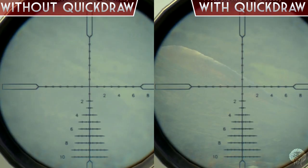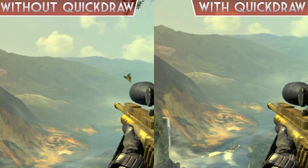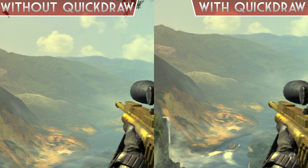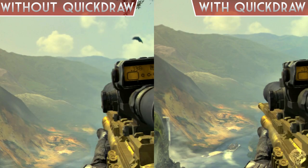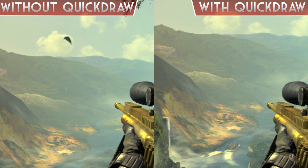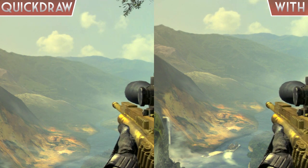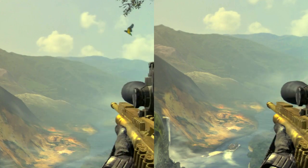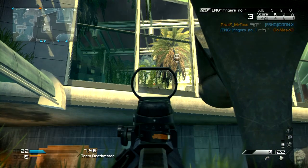Here we have the sniper rifles — the USR. You can barely tell any difference at all; they look pretty much identical. I tested this many times just to make sure, and even I was surprised. This is actually the difference it makes on a sniper rifle. I think this is done to balance the sniper rifle so they're not aiming down sight too quickly. In slow motion you can probably tell just by a difference of a few frames, but it's a tiny, tiny increase.